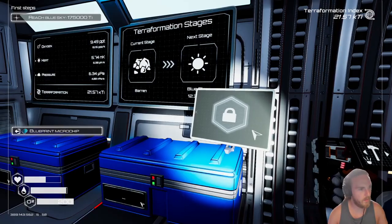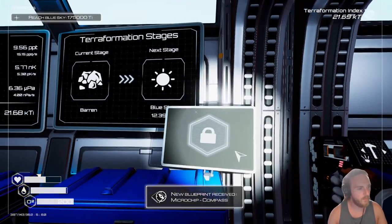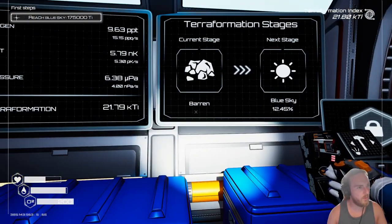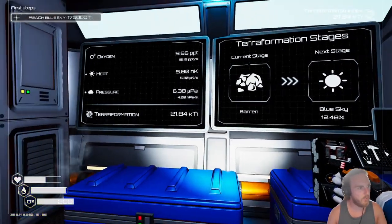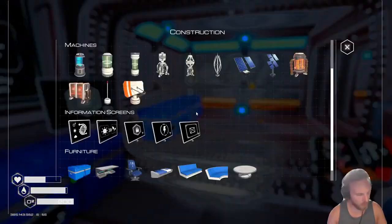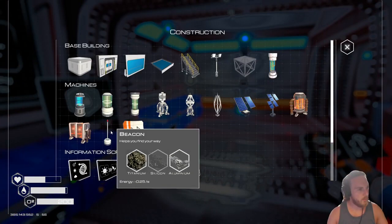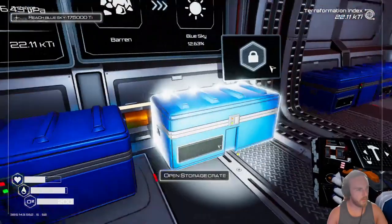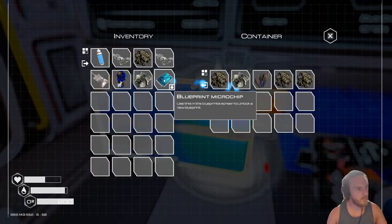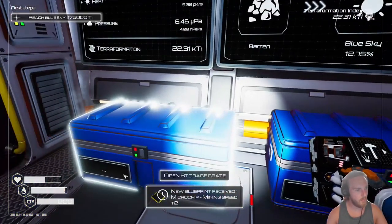I'll get rid of these anyway. Compass — that's it. One new blueprint. We're 12 percent towards having blue skies. We have a bit of green energy and we have enough power to do us for a little bit. A beacon helps you find — yeah that would be ideal actually. Let's dump a load of this stuff — oh yeah look, I still have a blueprint microchip. Mining speed T2 — oh yeah, that's what I needed to make.